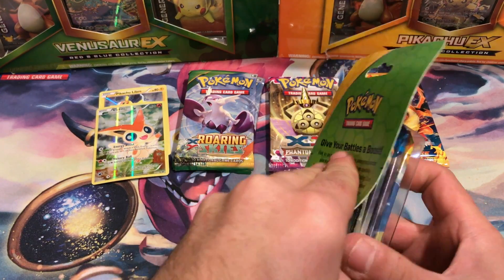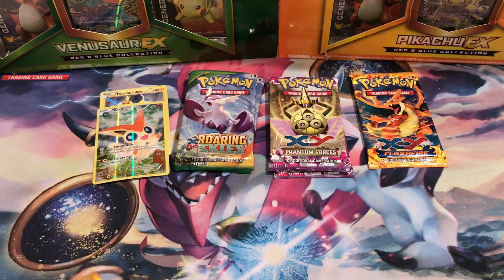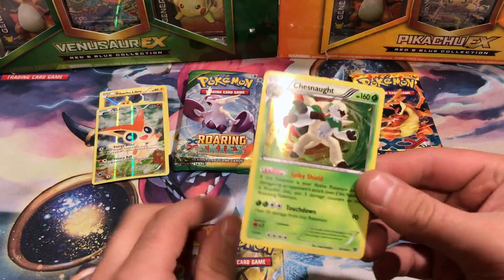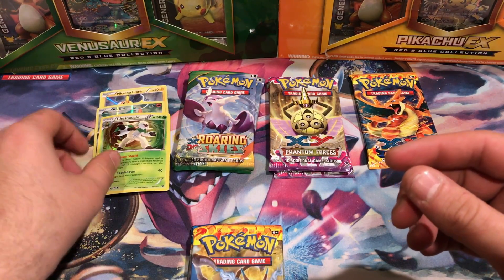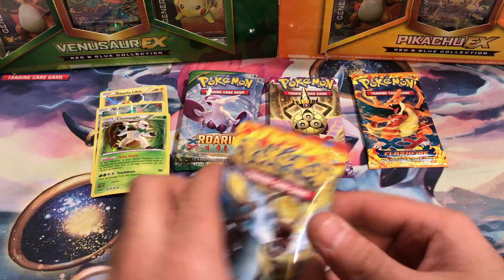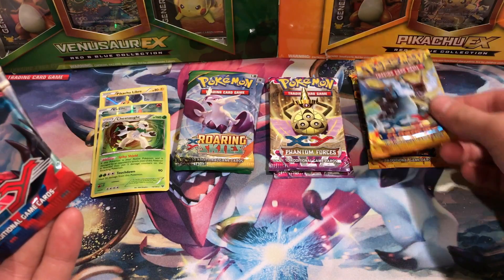This one started to give me trouble, but it changed its mind. There is the Chesnaught — warped, as usual. The other two are actually pretty flat. In that one, we've got two X and Y and a Flash Fire. That's great, so much better than it's been.